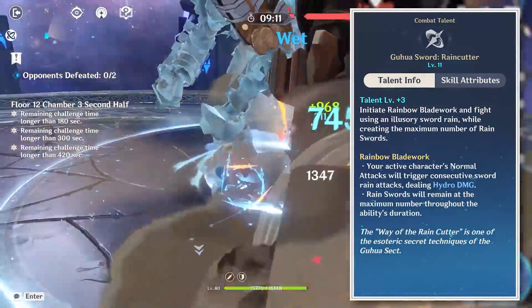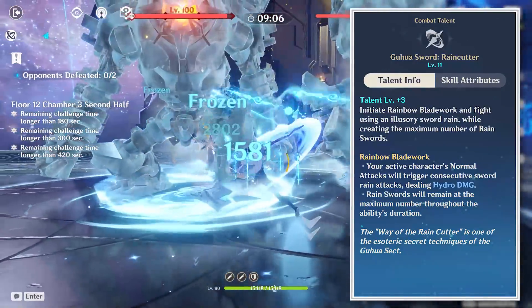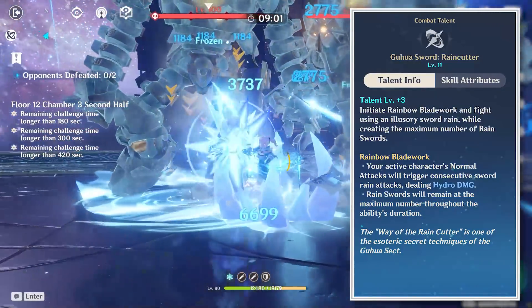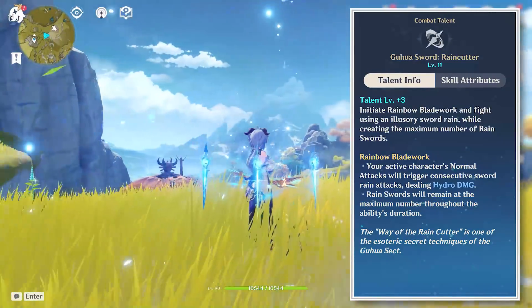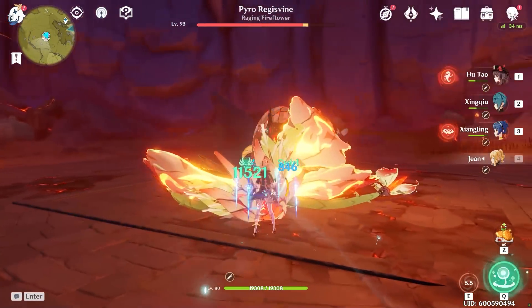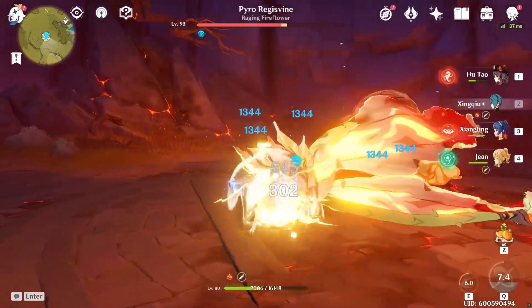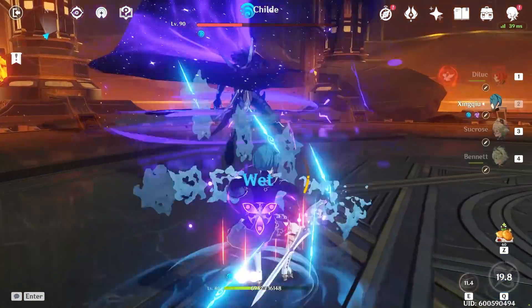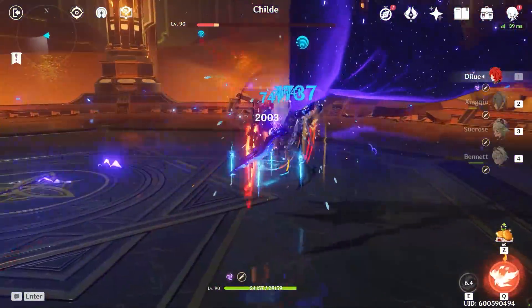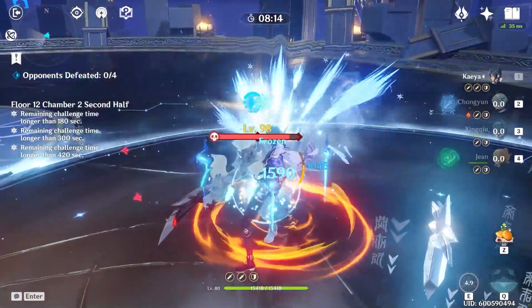Xingqiu's burst, Rain Cutter, is the primary reason to use him as a support on your team. Xingqiu summons illusory rain swords that rain from the sky up to your current maximum. These sword attacks will be triggered by your active hero performing normal attacks only, not charge attacks. His burst will also generate rain swords exactly as his skill does. This attack lasts for 15 seconds and is the main reason why Xingqiu is heralded as one of the best supports in the game, both due to its damage and consistent hydro application. Costing 80 energy, however, is a tall order, especially when paired with his skill that can only be activated once inside this window.